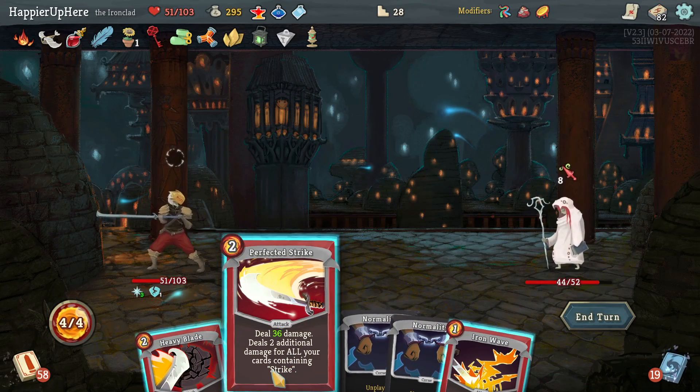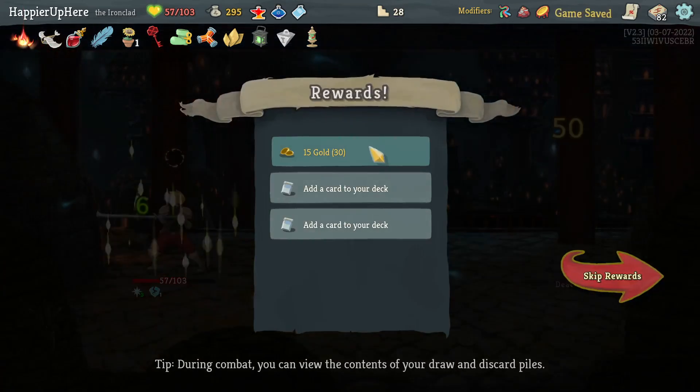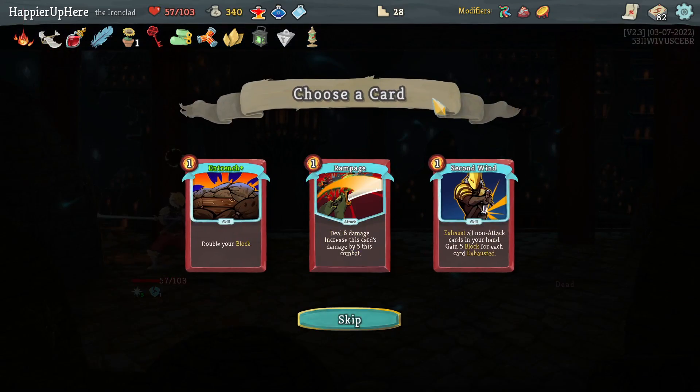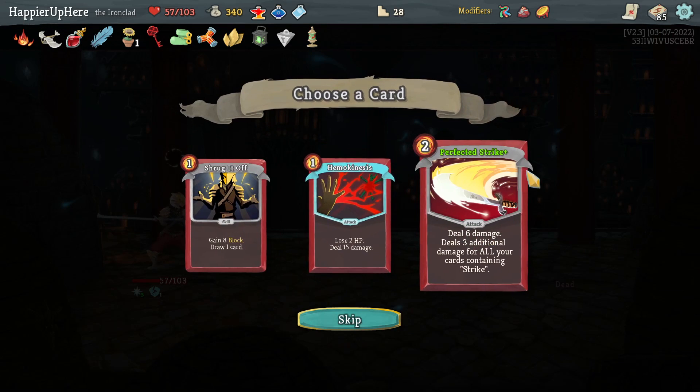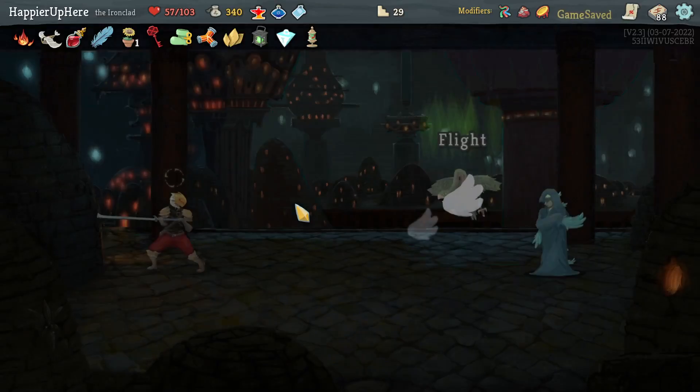Eight incoming — there's Normality but luckily I have Perfected Strike and Heavy Blade for the kill. Got Rampage and Trench Second Wind. Let's take the Rampage for the collector bonus, and then a collector bonus for Perfected Strike. Those should be pretty powerful — I feel like I have a lot of Strike cards at this point.